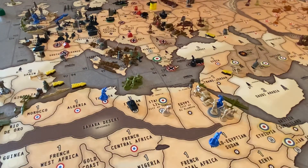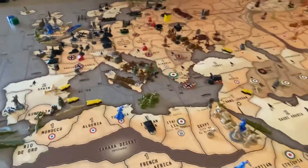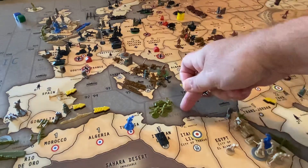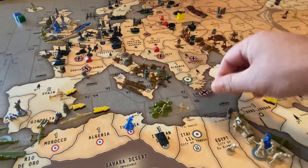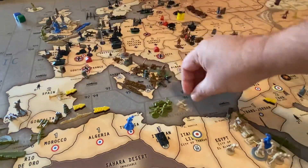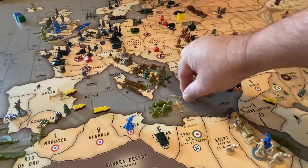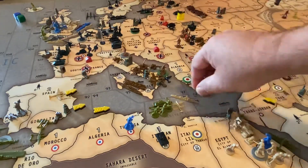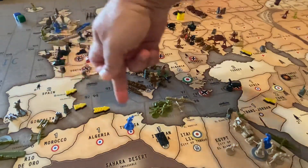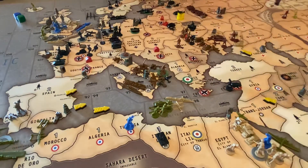They're going to march up - they finally made it. He's going to march back; we don't care about Trebrook right now. This fighter from Iraq lands on Malta. This fighter from Gibraltar has six moves, so he can make it for sure. We're going to bring the destroyer into 96, and then this tactical goes six into the Ukraine.